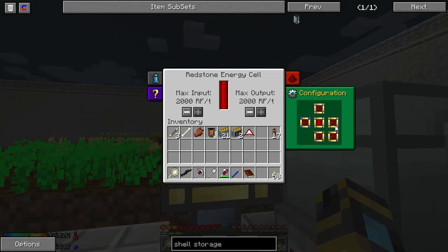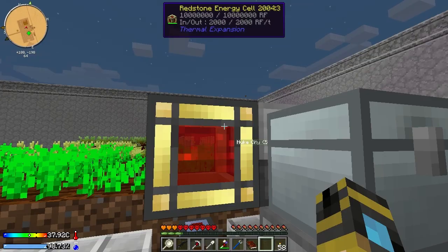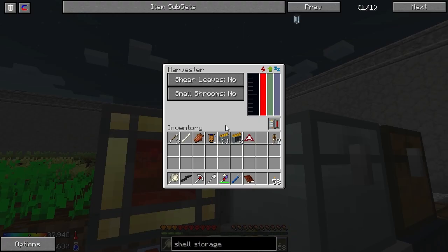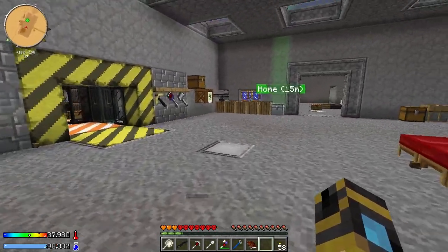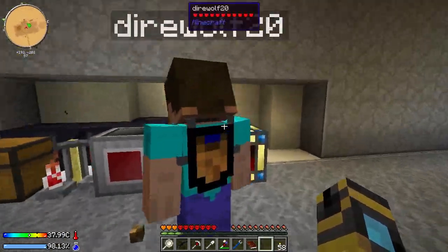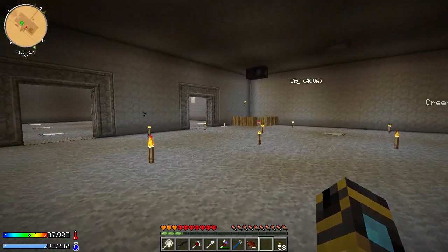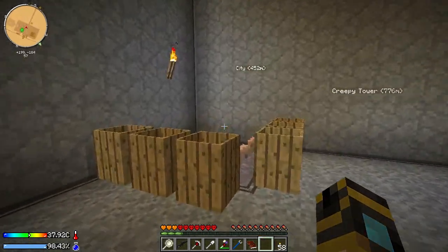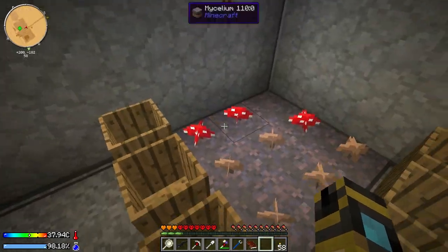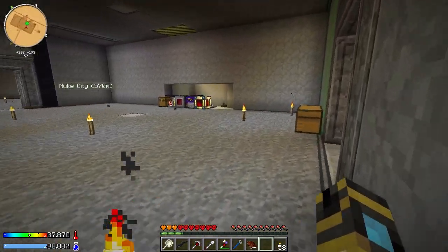If you need to remove the redstone energy cell, just toggle the lever on, and that way we won't waste resources. No potions are going in because I have the lever on. I turn the lever off, and a new potion will be placed in immediately, and it'll just continuously cycle through. It's now brewing up another set because we got three water bottles in there. I'm pretty proud of that — I feel like that's one of my most efficient Steve's Factory Manager builds thus far.